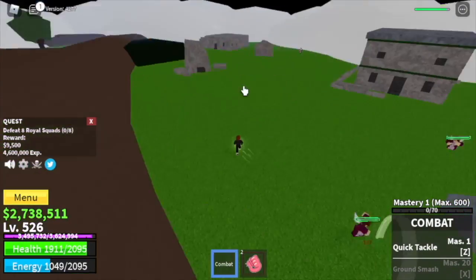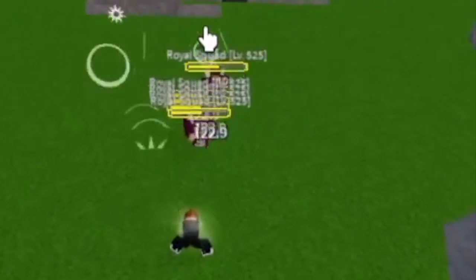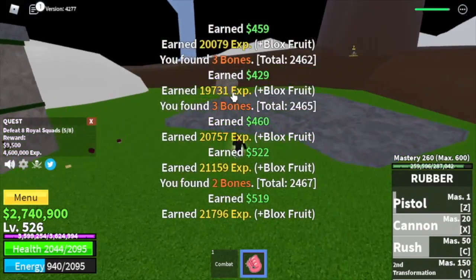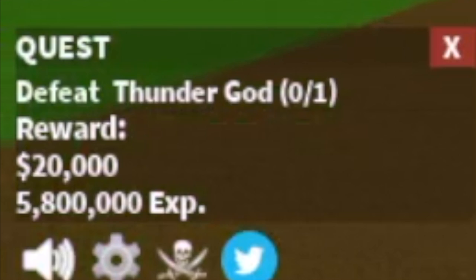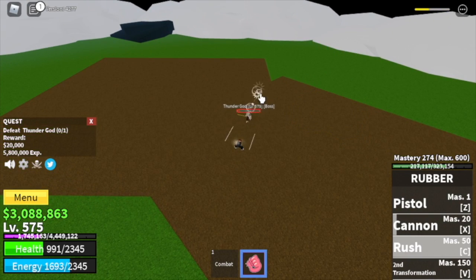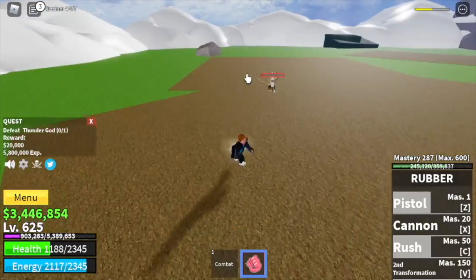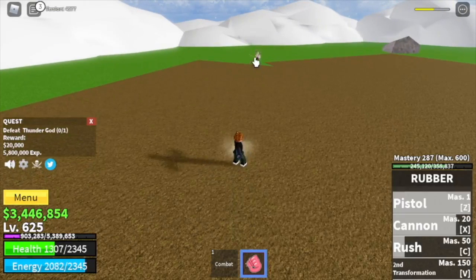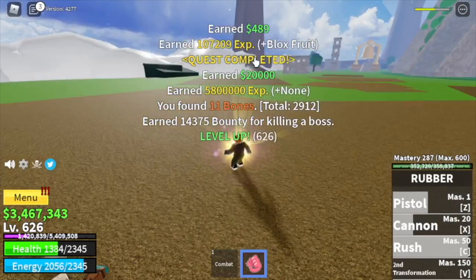I'm really amazed at how strong the Rush is — as long as you hit them, grinding is a lot faster. The goal here is to reach level 575, then defeat the Thunder God until you reach level 625, which means server hopping again. The only hard part is resetting the game, entering a server, and making sure the boss is there with the spawn point nearby.